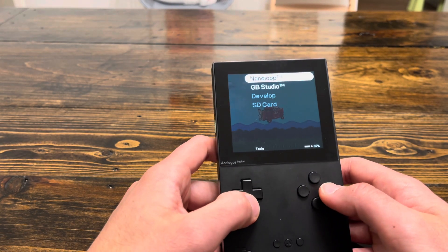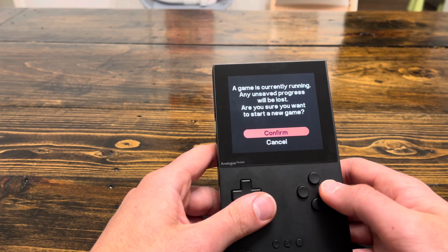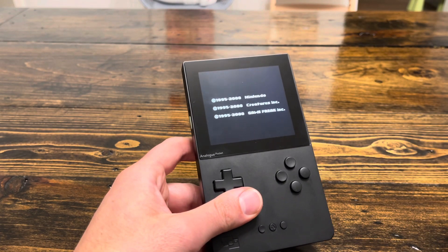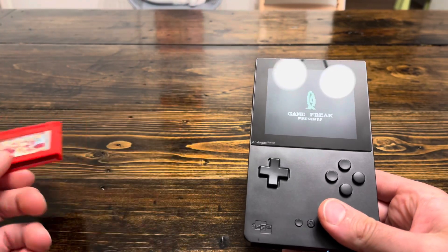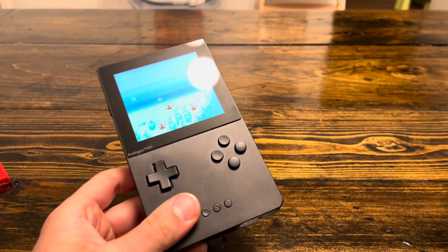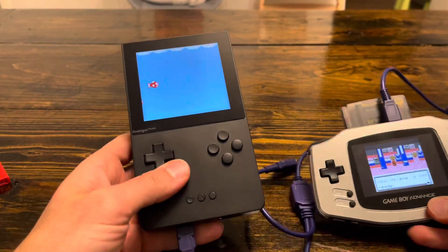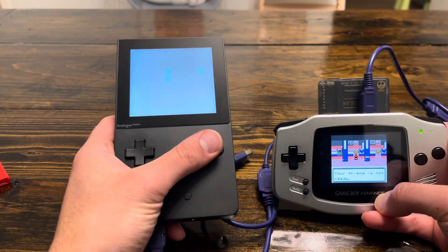Another issue I ran across was trading. I've tested trading already before between cartridges on this system, but I seem to be getting an issue trading between a cartridge and the Analogue Pocket. I tried Pokemon Red — the actual cartridge — trading with a Game Boy Advance, and then I tried Gold trading with the EverDrive, and I keep running into an issue where it just doesn't recognize it. This could be an issue specific to the Analogue Pocket.